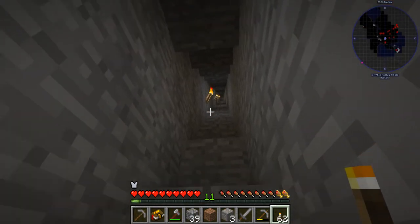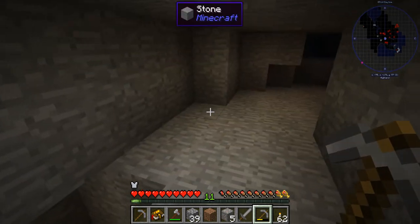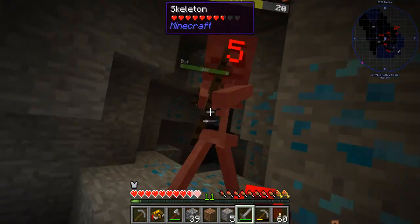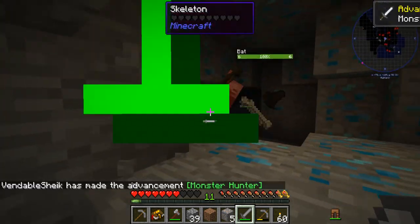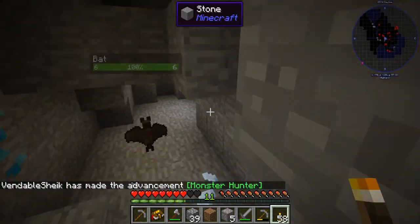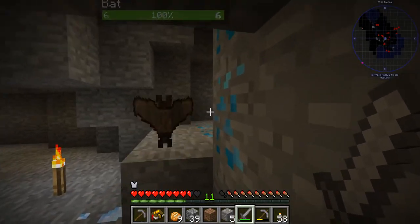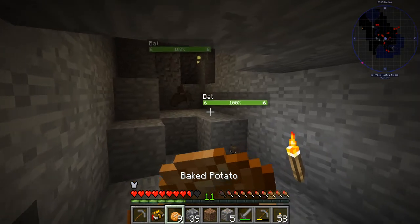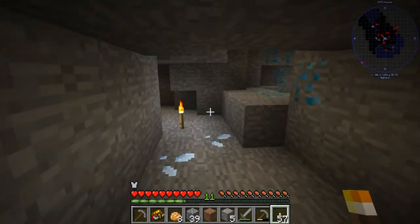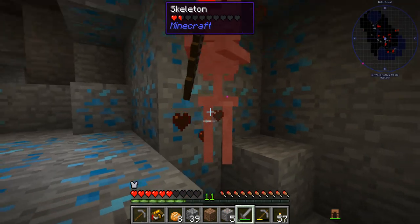We've dug down from our little room up there and we have just hit our first cave level. Found some iron in the wall here and it broke out into a cave. We'll take a look around here real quick. I hear a skeleton — I see a skeleton. Got him. We're going to try to get this place lit up. Got some gravel right there, with a zombie. I'm going to go for him. Got him. Let's get this lit up.